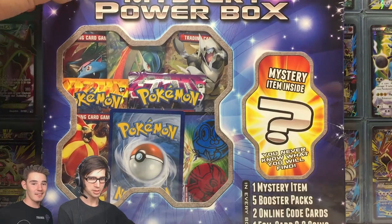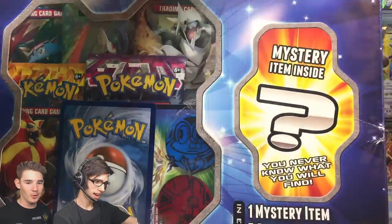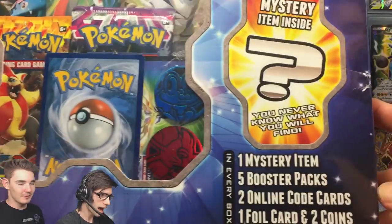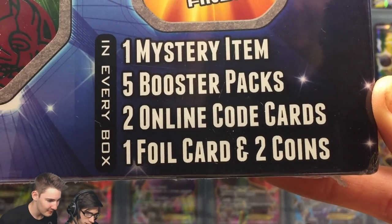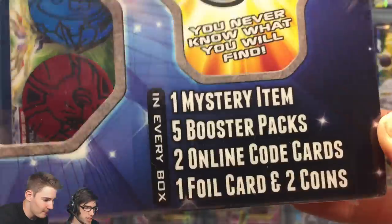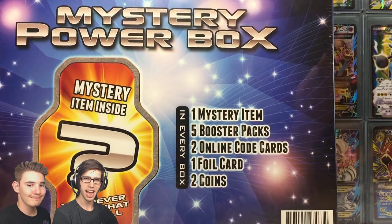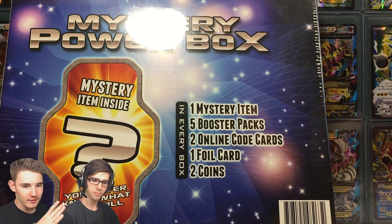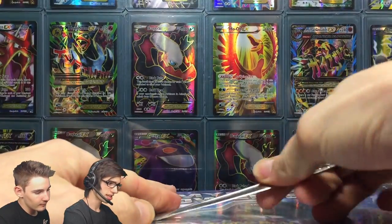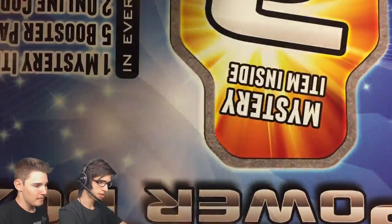We have a special guest today. He wants to see the pulls, so I was like what better way to see the pulls than be in the video itself. As you guys can see on the front, it says one mystery item, five booster packs, two online code cards, one foil card, and two coins in every single box. There's a lot of stuff in here, and from what I've been warned, these boxes are actually really hard to crack into. I opened up two on my channel and it's disgusting. Let's get into this thing and see how much of a struggle it's going to be.